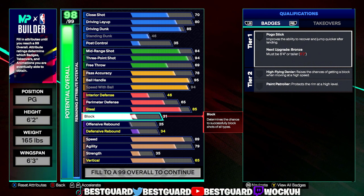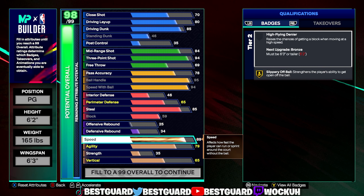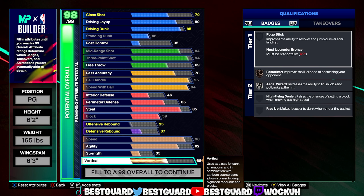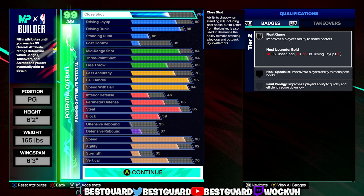Block we're going 59. That's our defensive stats for this build — not much but it gets it done. Speed we're bumping that up 1 to 90, agility 82, so whenever we do get our cat breakers we can make it Legend Shifty Shooter. Vertical 70, strength 35, rebound 37.